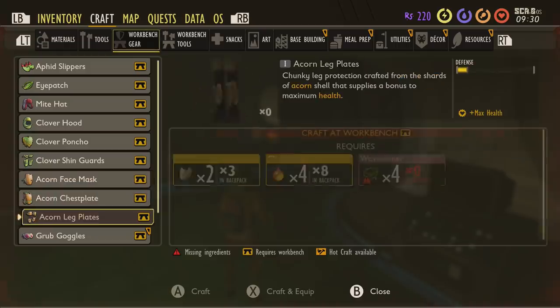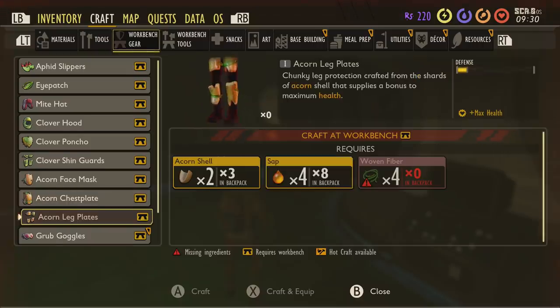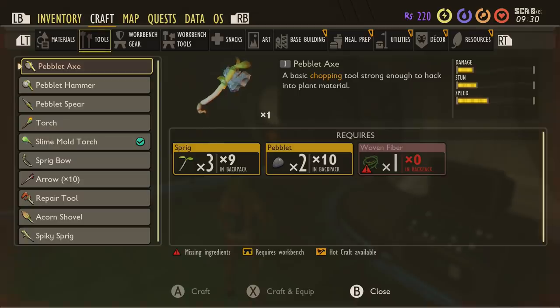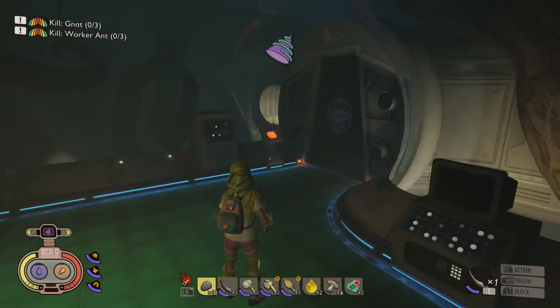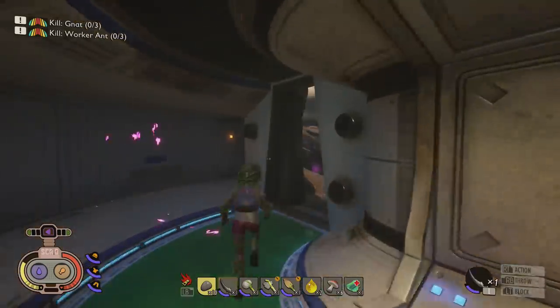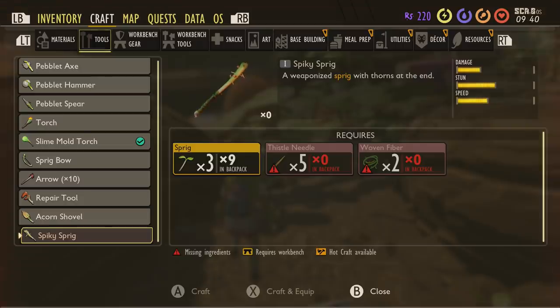Take a look at all the different armor suits we can now craft. We can work towards acorns for maximum health and the 'uncrackable' bonus, which means you won't get killed by a jumping wolf spider. We can work towards the grub goggles for maximum stamina. Tools-wise we've pretty much unlocked all the basics — we just need some gnat fuzz to make the sprig bow, plus some arrows and thistle needles to craft the spiky sprig, one of the best early weapons. Make sure you save your progress.